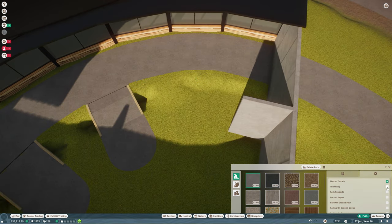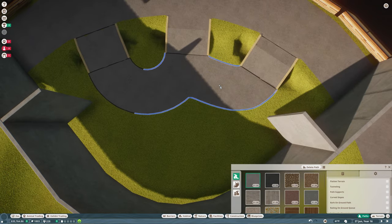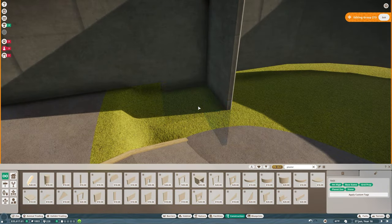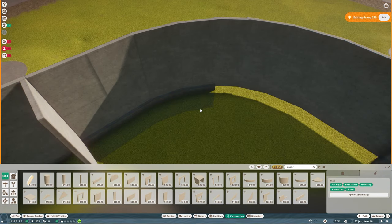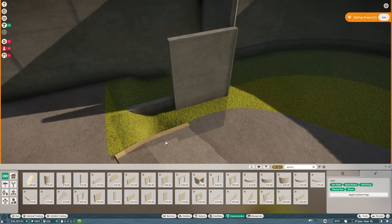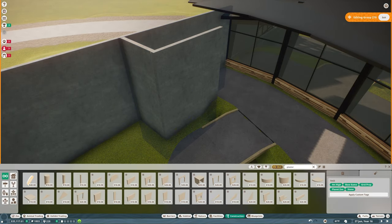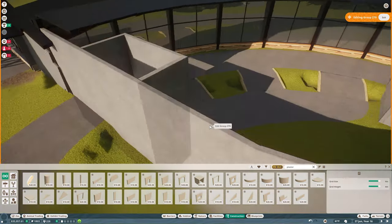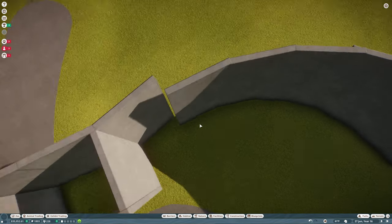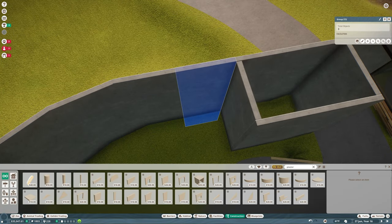You're going to see me build the interior plaza of the building as well as our first habitat. I decided to go with tortoises — not the Galápagos ones, the other ones. I'm bad with animal names, but I'm starting to enjoy this game more now that my build is coming together. This is the first build where I'm actually having fun and everything is working somewhat similar to what I'm used to.